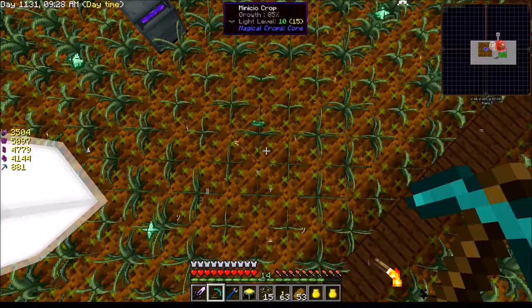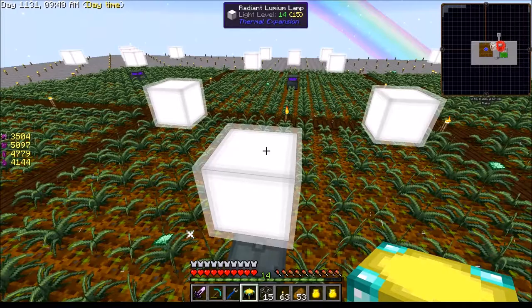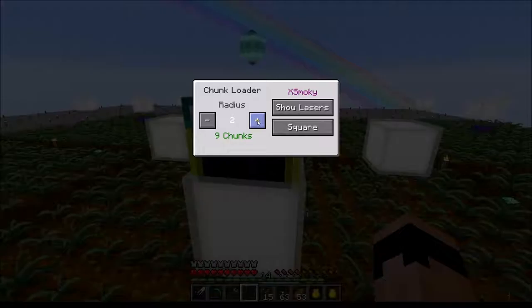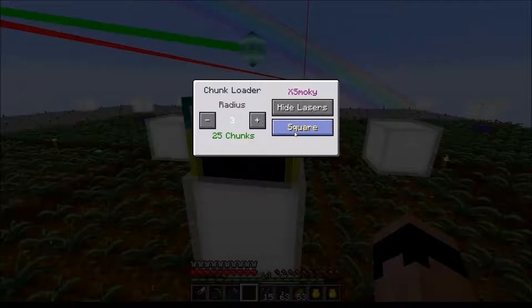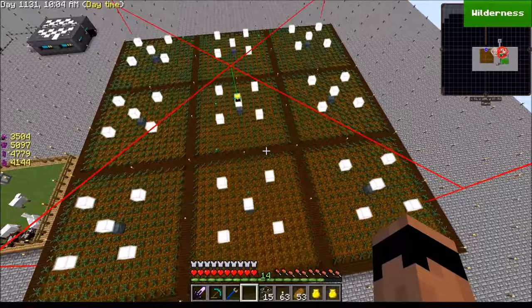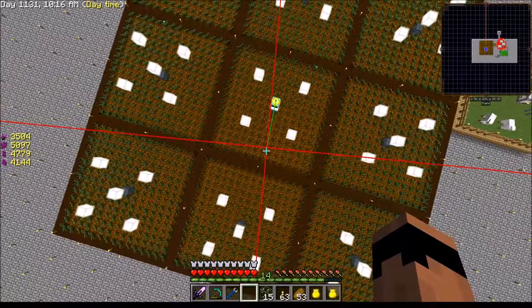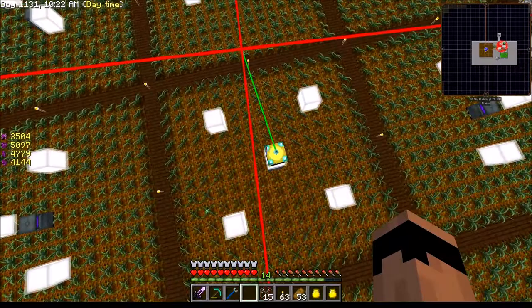Okay, I want to set this chunk loader right here. Show lasers — that's what I want to see — and I want to do square. Let's see how much area this is covering. Okay, it's not covering everything I want it to cover. That's why — for some reason it's over here, so I need to expand it just a little bit.